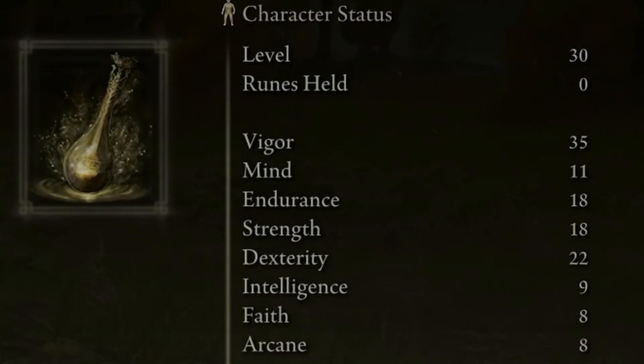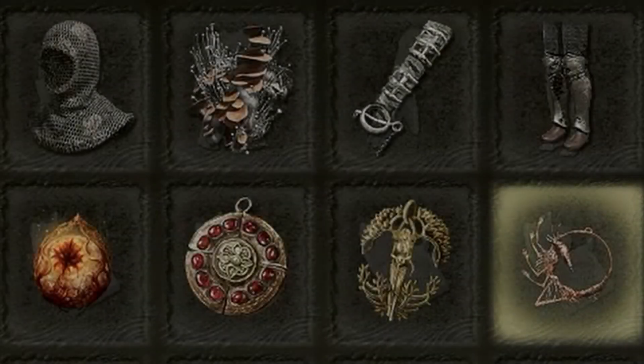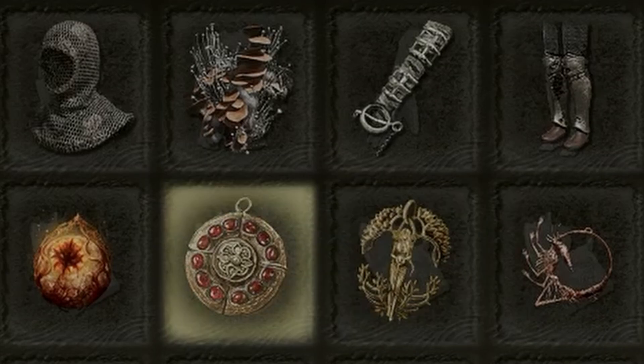Let's take a look at it. We're a level 30 build, we've got 35 vigor, 18 strength and 22 dexterity - pretty simple stuff. In our flask we're using the dex and the strength knots to boost our dex and our strength by 10, and here's a quick look at the armor and talismans that we'll be using on the build.